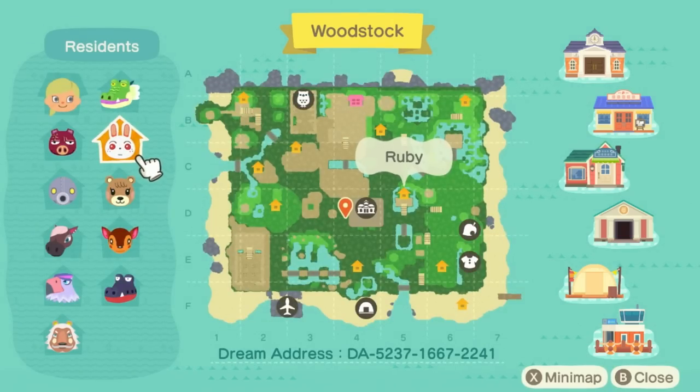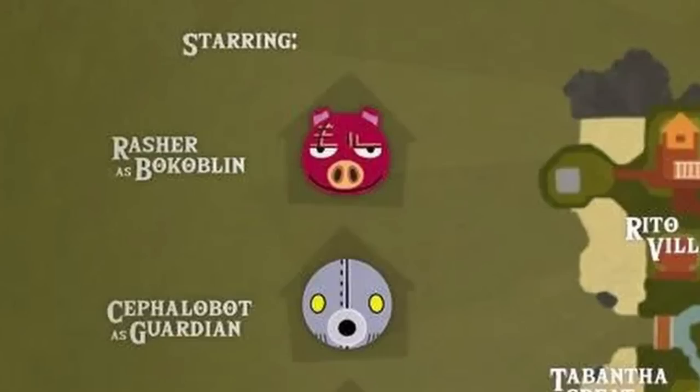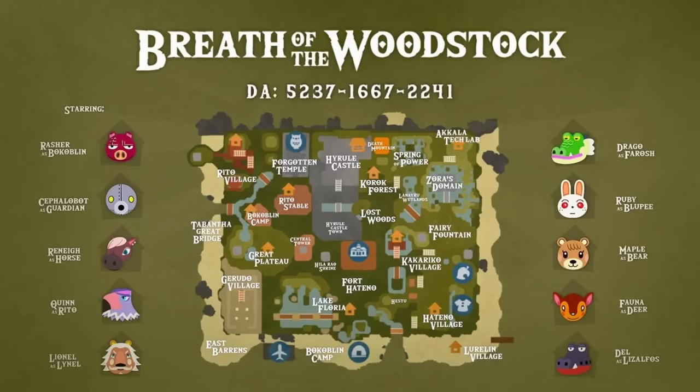Check out this map — this map is gorgeous. But check out this one: 'Breath of the Woodstock.' It has all the different villagers listed on the sides and the proper areas with all the names. For example, Rasher is a Pogoblin and Cephalibot is actually a Guardian. Renee is a horse. The dream address is right there on the screen, so if you want to come along and tour with me, you can.